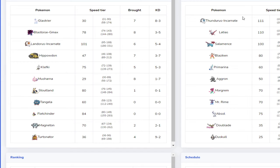With Glastrier I hit these three super effectively — his two tier ones and his S tier with Ice, which is very nice. And High Horsepower gets Blaziken, Aggron, and Doublade, which are his two trick room threats.